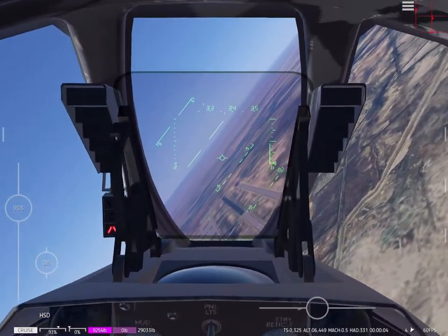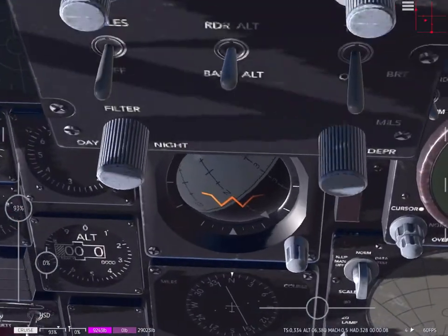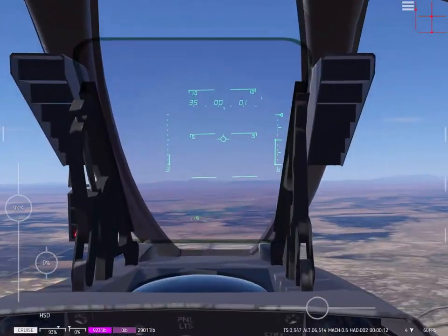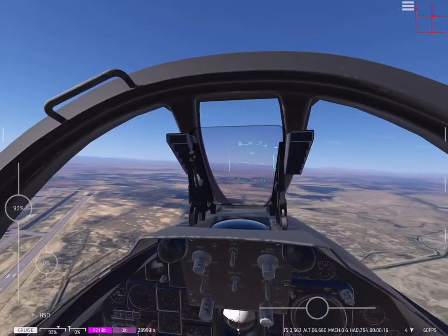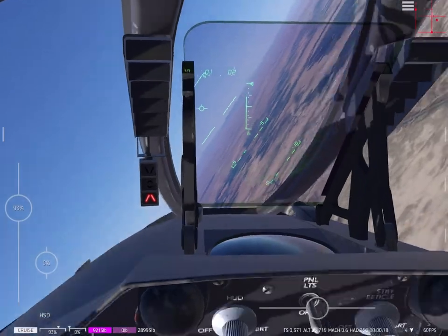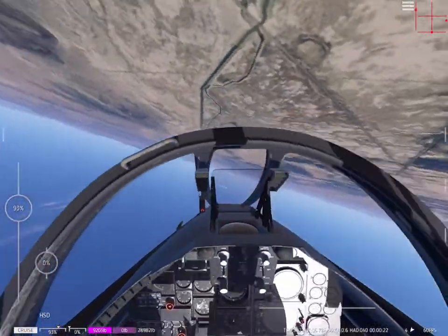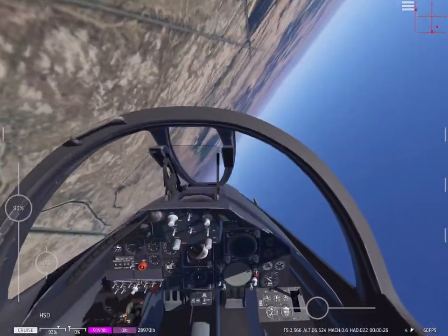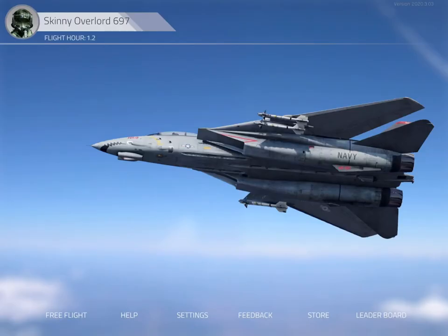The A-7 is very much IFR-based — you know, you have to use the instruments. However, the instruments are very bad in the HUD, so just bear with that if you want to fly this aircraft. Other than that, that's pretty much it for this video. See you guys in the next one.